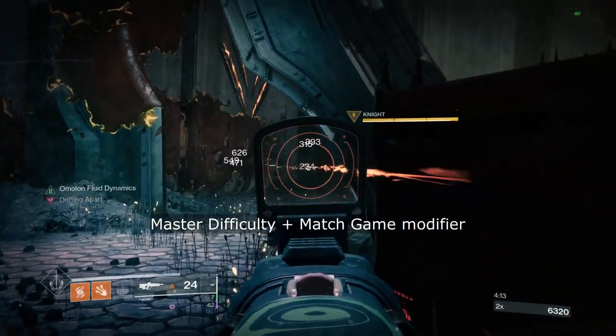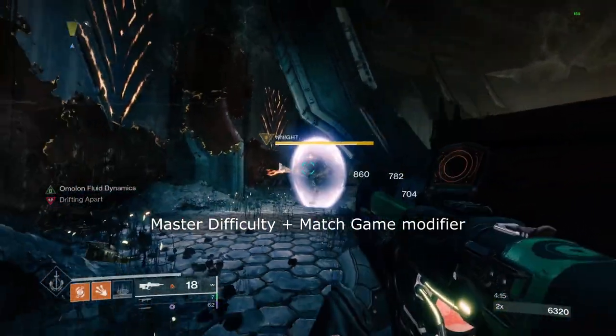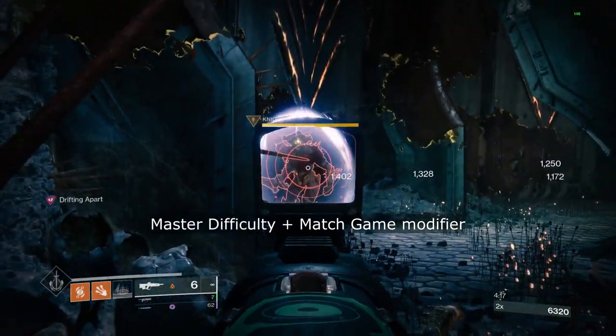With this perk combo, the weapon deals more damage to unmatching energy shields, but also provides you with an overshield every time you break them.